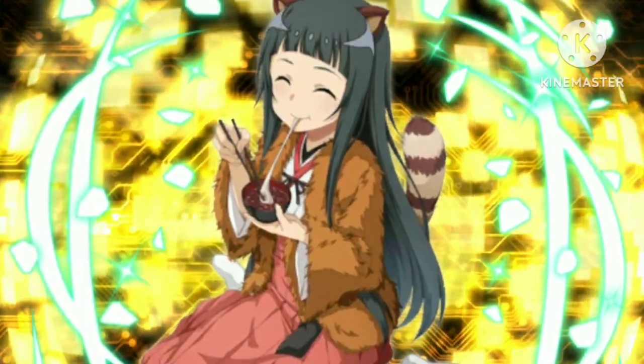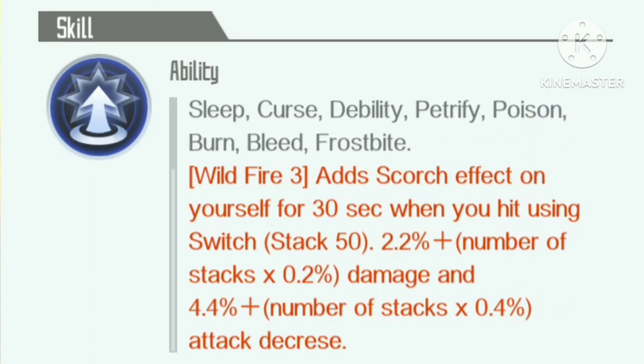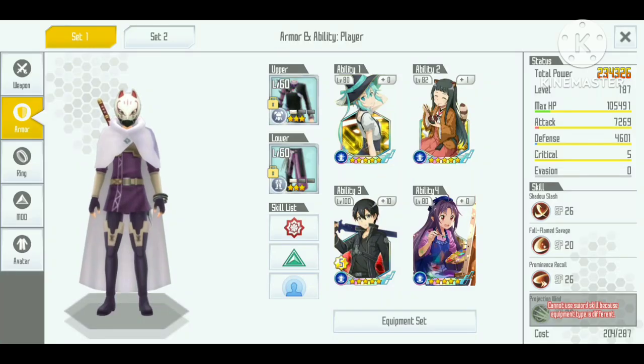Today we are going to review the Sweet Delight UE skill. This skill has vital ascensions and other safe skills that can increase our defense quite a lot, but it also has a wildfire that can give scorch when we use the switch. We're going to focus on that effect today.